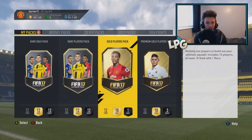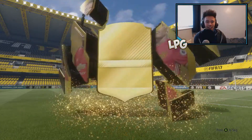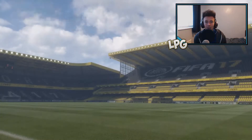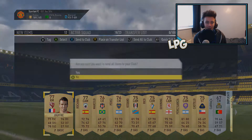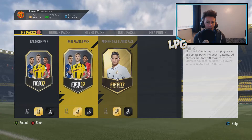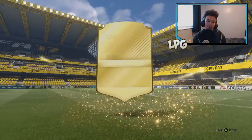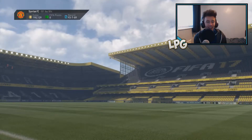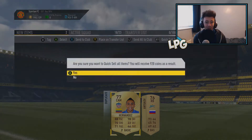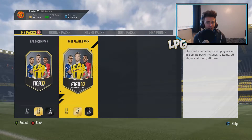First pack - we should probably do the gold players pack first just to have something. No walkout, no nothing. I got a rare gold - I forgot his name, some player I can't remember. Let's just keep all these players. I might as well discard him, he's going to be like a thousand coins anyway. Premium players pack - let's go for that one. No nothing good in that one. I think that player was good Hernandez.